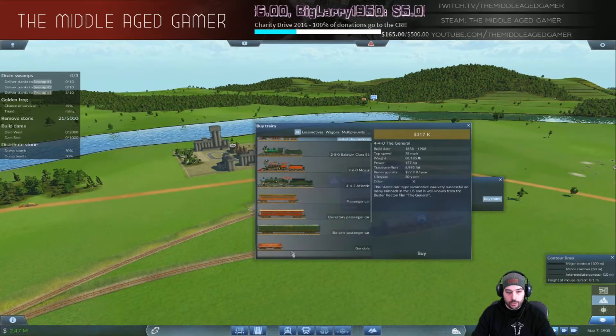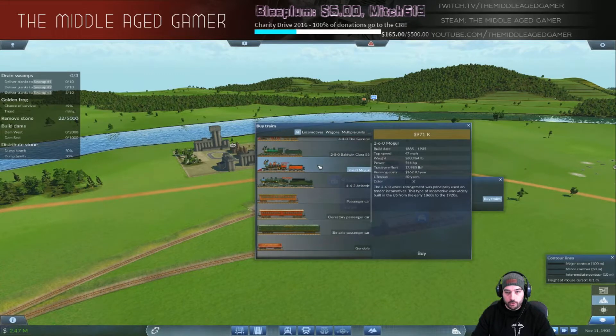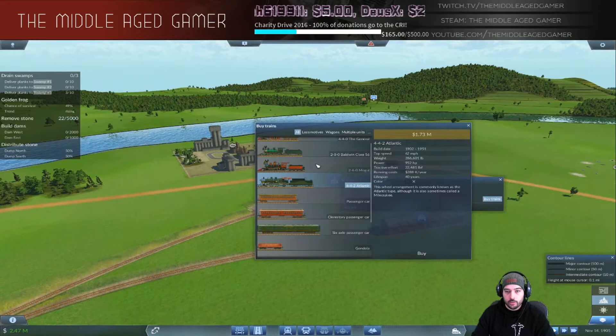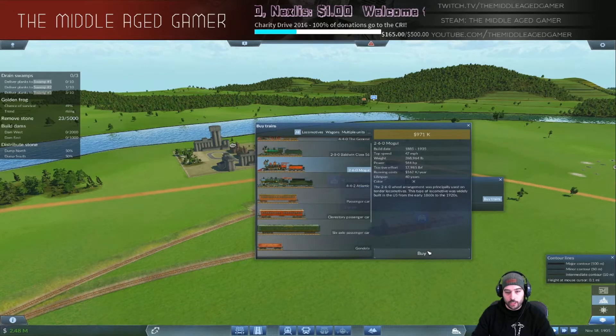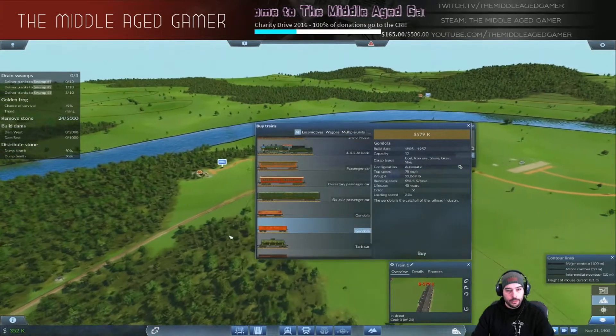For the gondolas we want the more expensive ones with 12 capacity, going up to 75 miles per hour. I'm going to use the Mogul locomotive - it's a hard decision but let's go with the Mogul. I need to get the loan option to appear - may need to buy a regular gondola first. I'll buy one of these to trigger the loan and then sell it back.